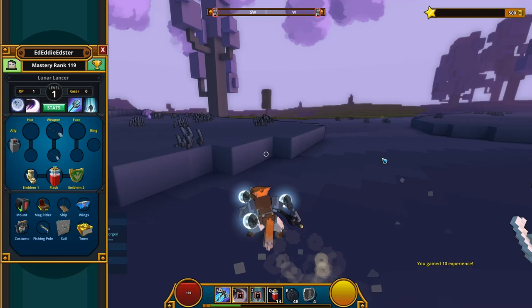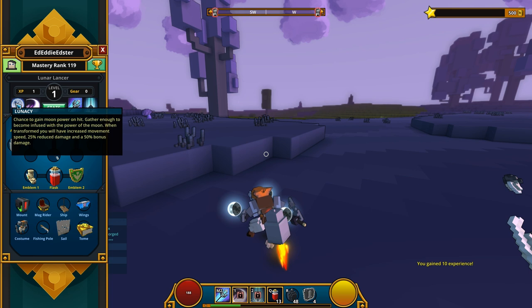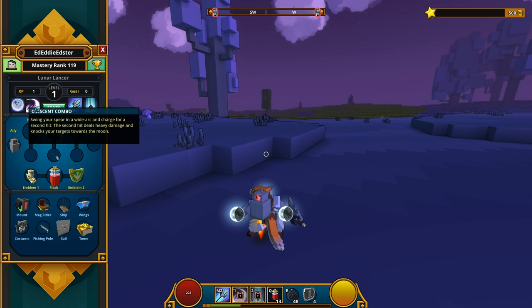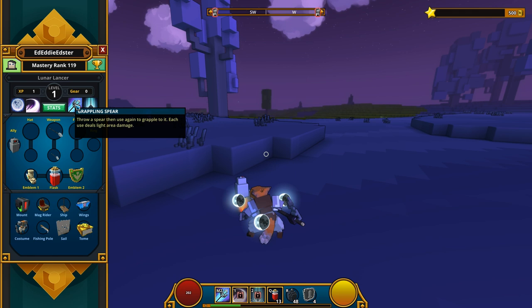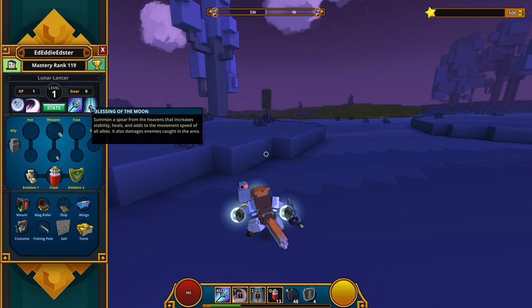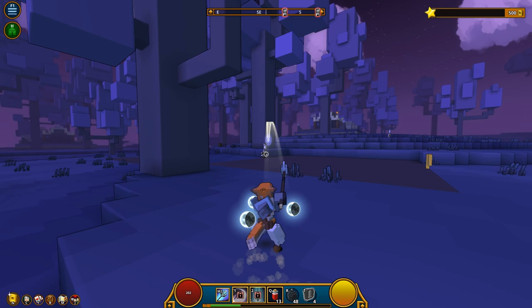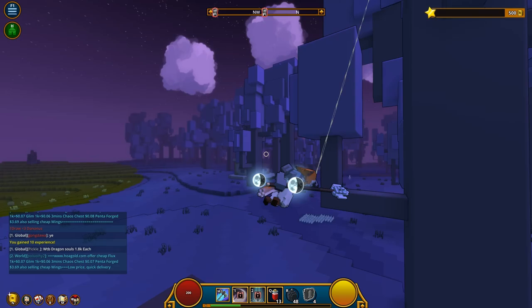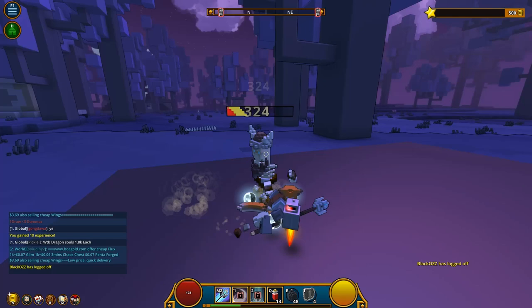Let's read the Lunar Lancer's abilities. There's a chance to gain moon power on hit — gather enough to become infused with the power of the moon. When transformed, you get increased movement speed, 25% damage reduction, and 50% bonus damage. Crescent Spear: swing your spear in a wide arc and charge for a second hit that deals heavy damage and knocks your target towards the moon. You can throw a spear and use it again to grapple, and it's kind of AoE. It's also great for climbing around.